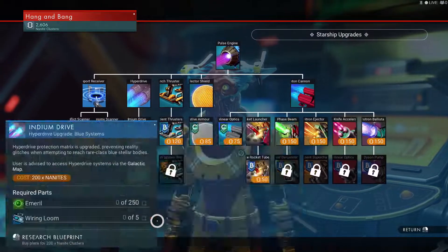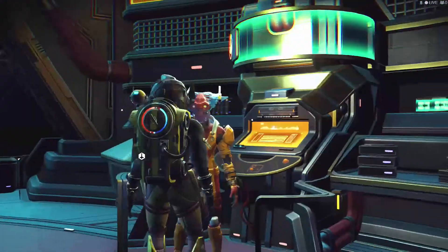Efficient stressors are good. Let's see what else we have here before we spend all our nanites.